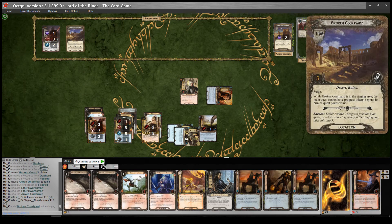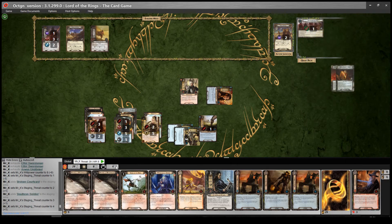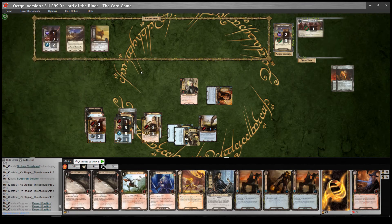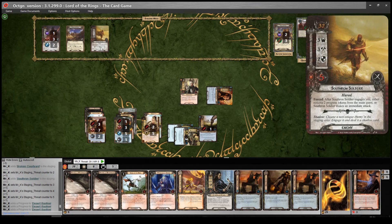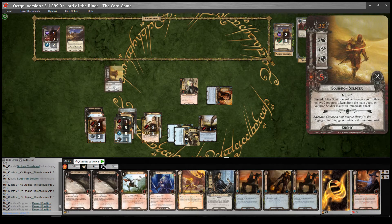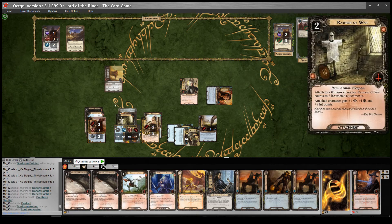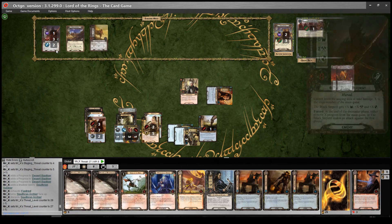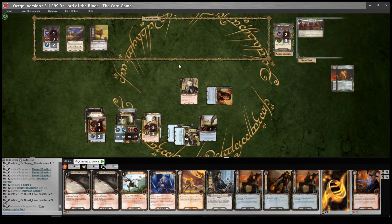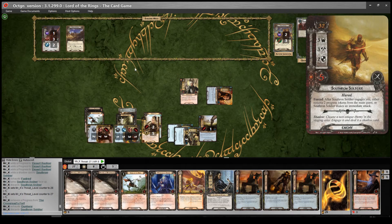Reveal - Broken Courtyard, one threat and it surges. While Broken Courtyard is in the staging area, the main quest cannot have progress tokens beyond its printed quest points value. Surge into another Southron Soldier, so he adds three. We get three progress. Encounter phase - I will engage him just so I can trigger Fastdread's ability. Either remove two progress or he makes an immediate attack - I'll take that. He's defending for five, no shadow effect, so I'll bounce him into the staging area and lower my threat by two. The Black Serpent will make an attack - I'll stop that with a progress. Then slaughter the soldier with Dunehir. He kills him and we refresh.